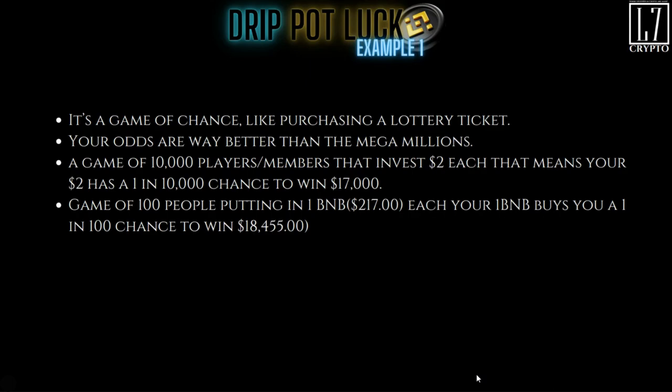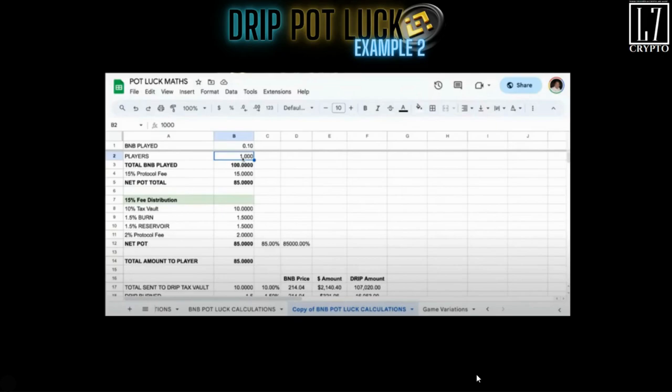A game of 100 people putting in one BNB — which was $217 at the time I was making this video — means each one BNB buys you a one in 100 chance to win $18,455 after the 15% is taken out. This has the potential to be significant in supporting the Drip protocol. I'll include the link for the first live and the one that went live on September 4th so you can see it for yourself.